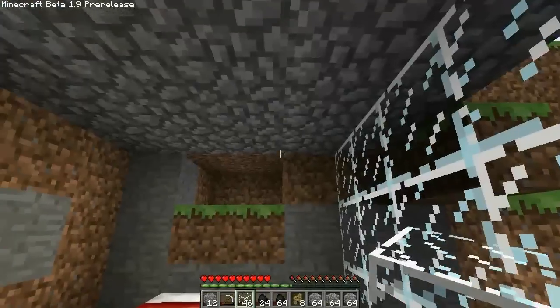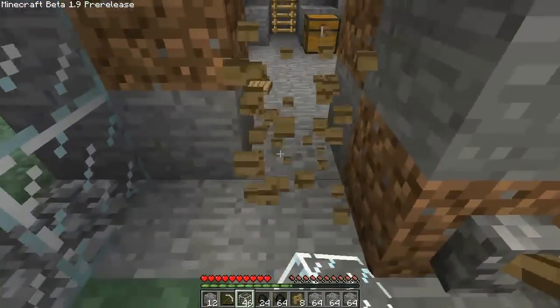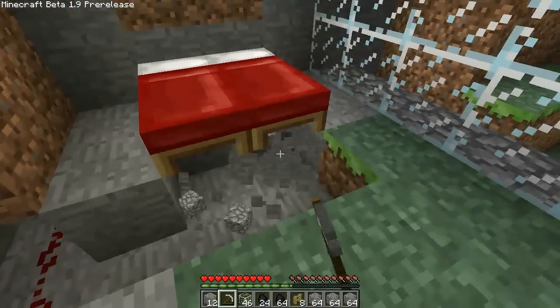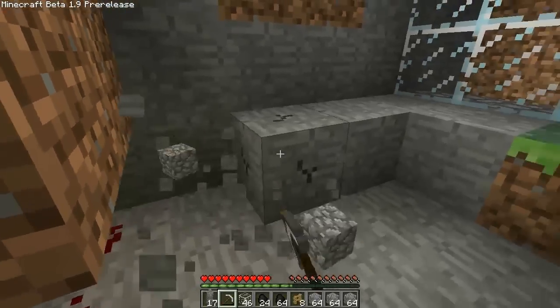I'm really glad we're doing this. I'm going to make all of this cobblestone, by the way — I'm not going to keep any clean stone. I have coal but I really don't want to waste it. So for now we're going to do cobblestone only — might have to make use of a pick here in a minute, but whatever.